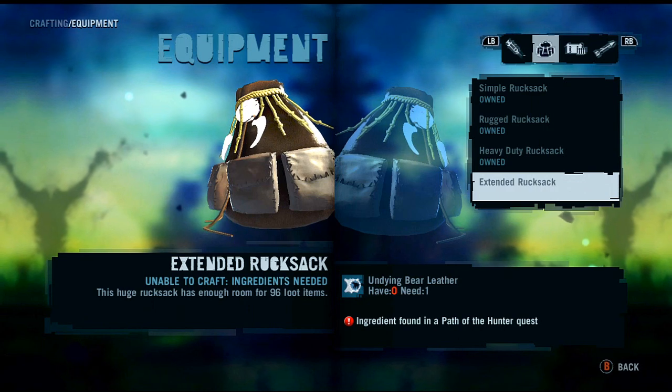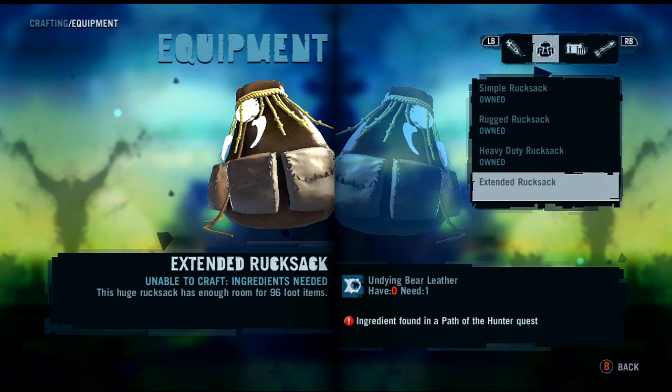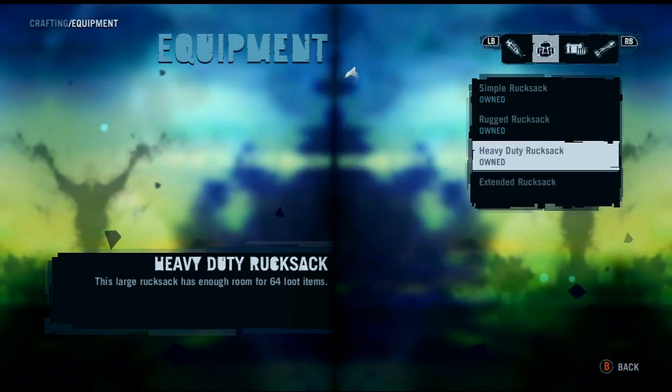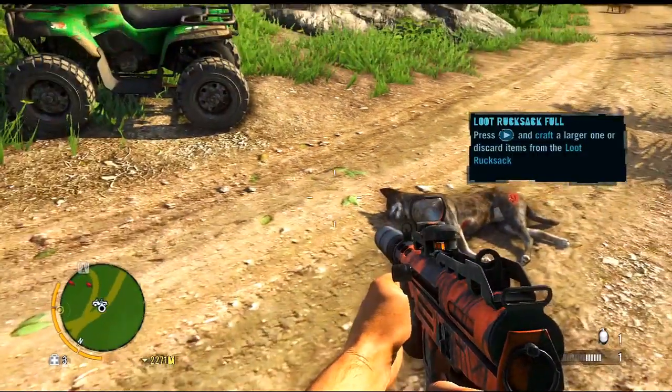The undying bear leather is an ingredient found in a path of the hunter quest, so it looks like we can't get that yet — it's part of a quest. But we do have a heavy duty rucksack, so if we look at our rucksack we now have 44 of 64 items taken, so we do have a few more item slots available.